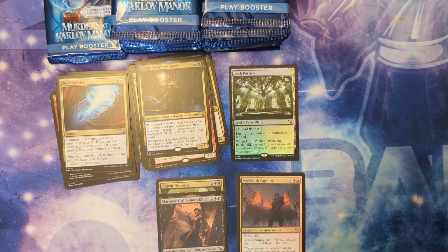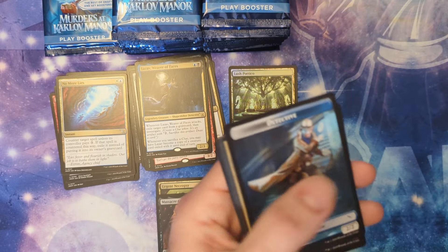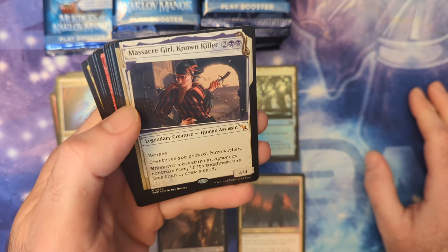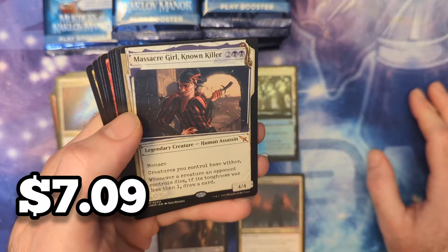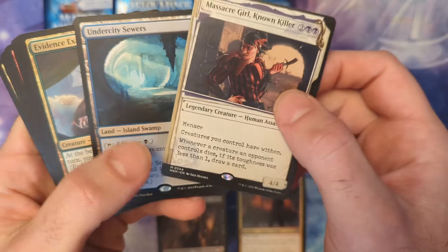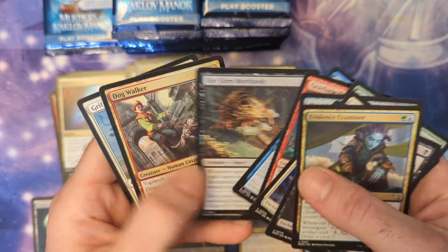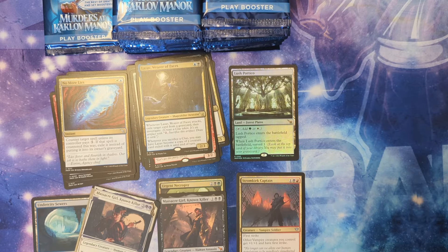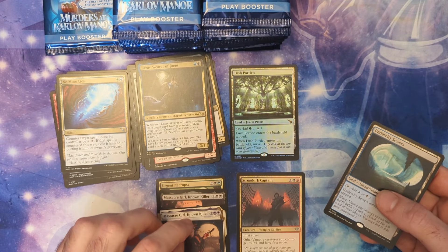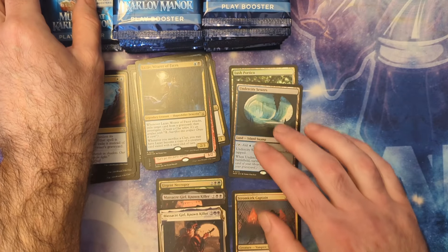This is surprisingly good bulk in this set. Oh wow — in a play box, a second Massacre Girl, very nice! But this is the showcase version. And an Undercity Sewers right behind that — even the bulk makes the pack even better. That was really nice. We get the Massacre Girl, one of the more desired big cards in the set, and then the Undercity Sewers, most expensive surveillance land I believe.